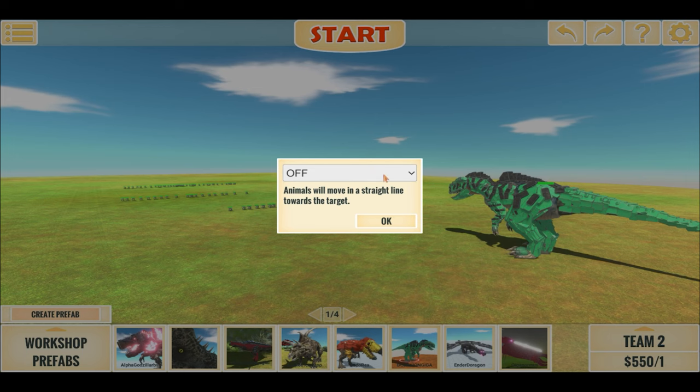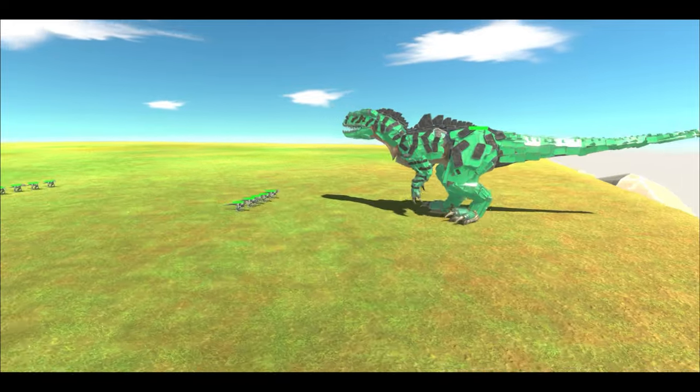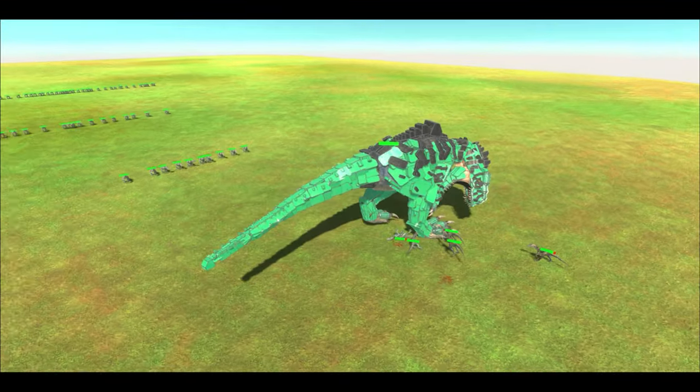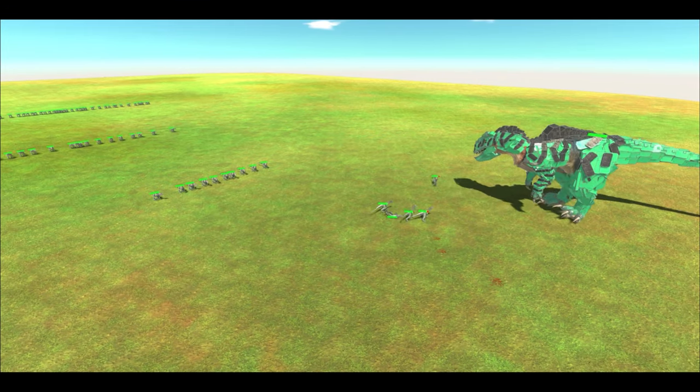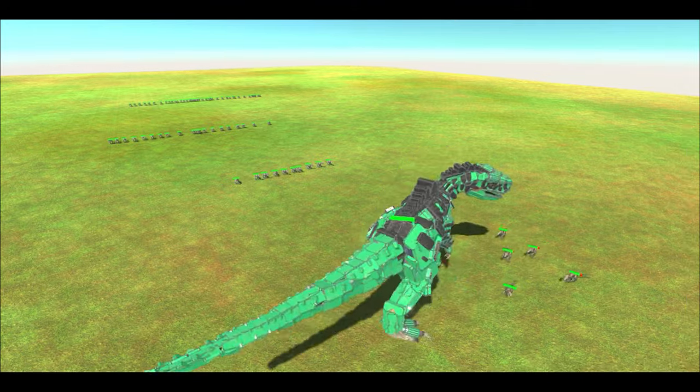Oh, before that, let me turn pathfinding on — it makes the movement more dynamic, though the Giga will be very clumsy at first unfortunately. But it shouldn't take distance from the rest of the raptors. Enjoy the video.